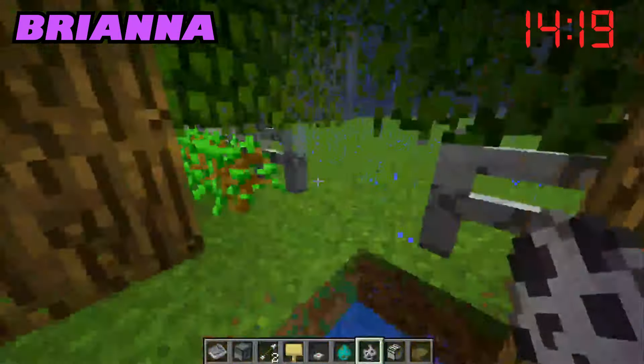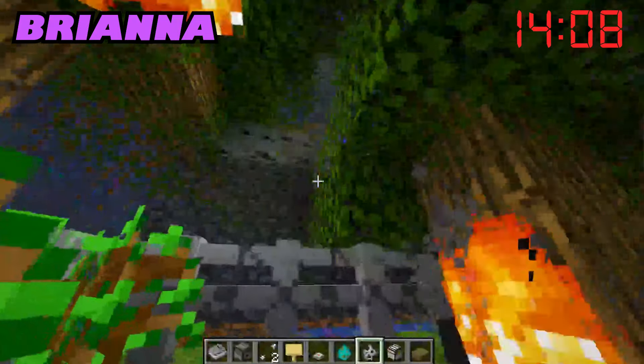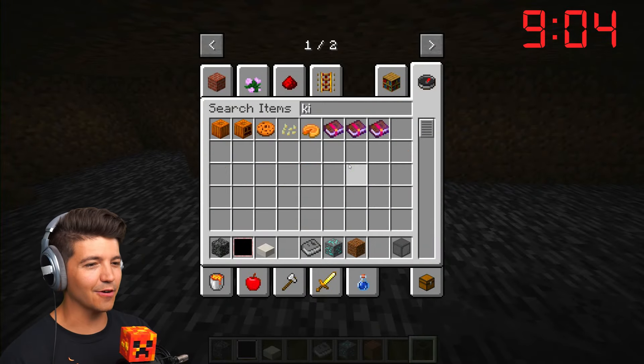Oh, bad things are happening — Bri is lighting the forest on fire. Please, I come in peace. This is not going as planned, but that's okay. We still have time, right? All right, let's start off with the kitchen — the kitchen's always the easiest to build.